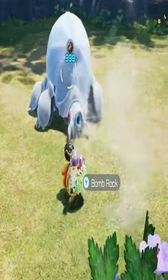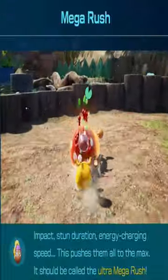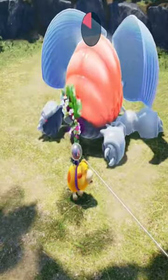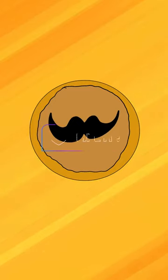Once you throw the bomb rock at the right time and it eats it, before it gets stunned you want to run to the behind with Oatchi and hit it with a Mega Rush. Once that stun fades away, it will receive the stun from the bomb rock, resulting in an easy one-phase of this boss.